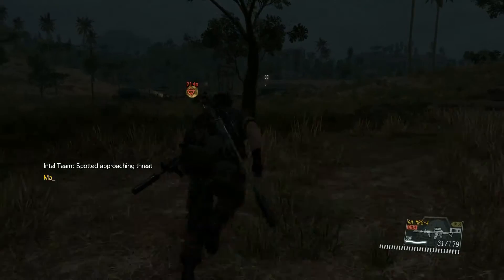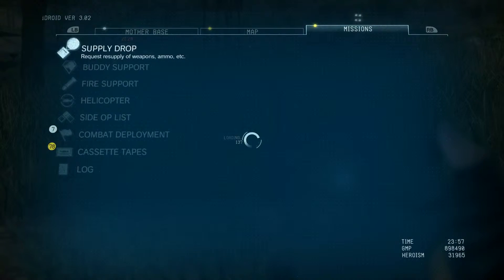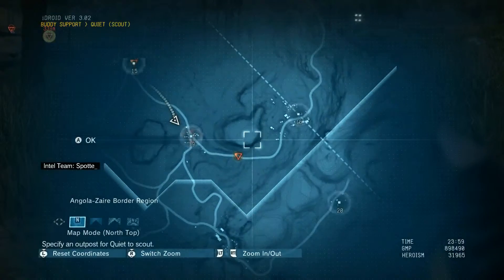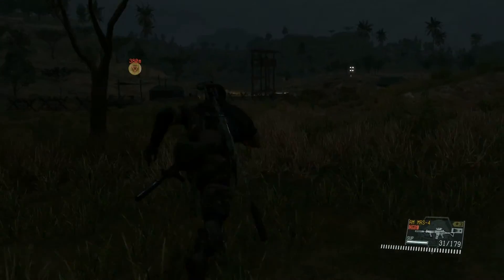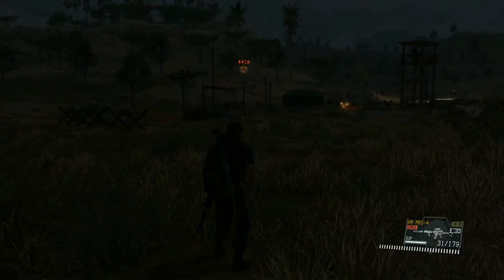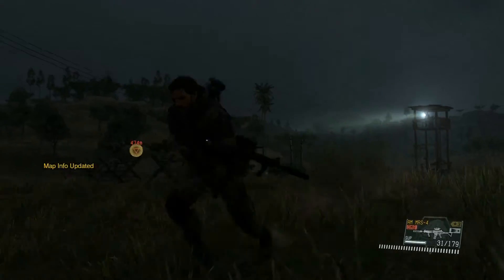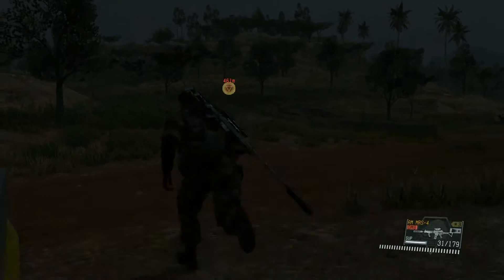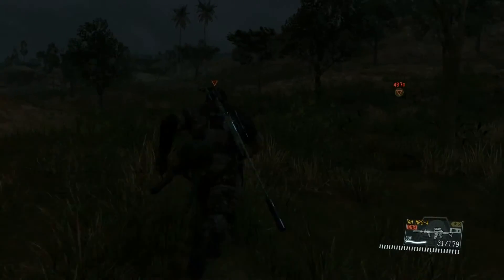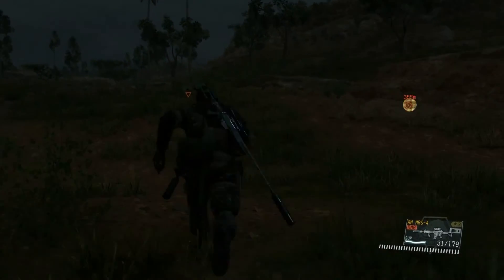Enemy presence detected. The map has been updated. Police enemy presence detected. The map has been updated. Enemy presence detected. The map has been updated. Buddy has infiltrated outpost. The map has been updated. Sorry if I'm not saying much — I'm just trying to get there.